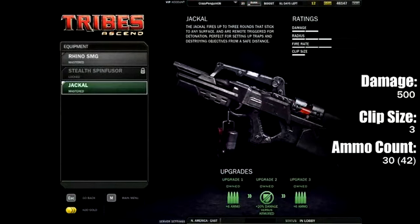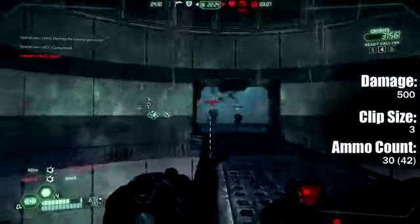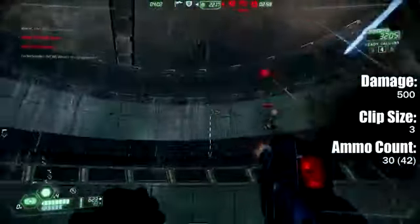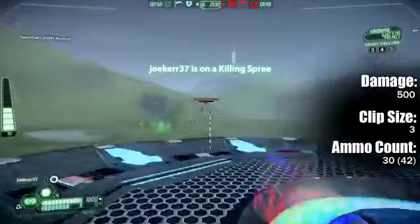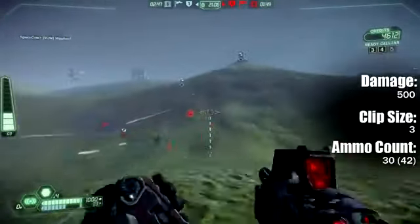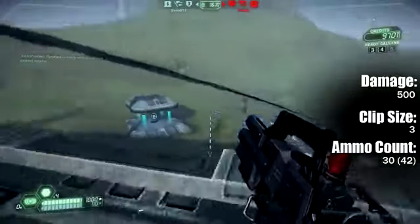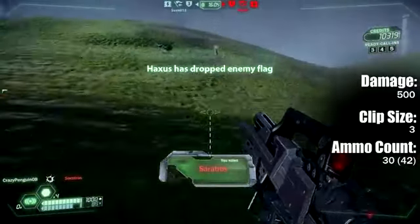The next option is the Jackal, which came out in the very first patch for Tribes Ascend since launch, and it is a really unique weapon. Holding down the trigger will fire three little projectiles. They stick to surfaces and enemies, and then pressing the trigger a second time — or hitting the reload button — will detonate them. This is a really amazing weapon because you can shoot all three clusters before anybody has a chance to react, meaning when you're infiltrating in stealth you have really large burst potential. It's great against base assets, great for dueling — you can destroy somebody in midair, and they don't have to actually hit a surface to detonate.